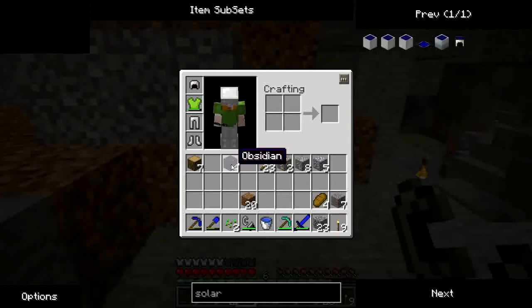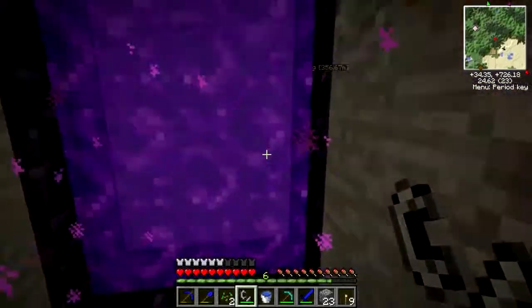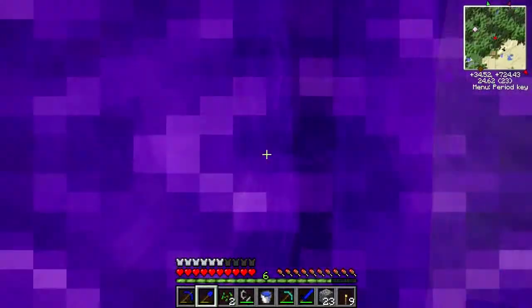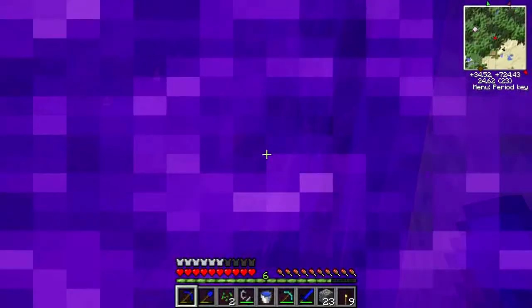It's called Equivalent Exchange. But first of all, we're going to have a look through this portal. The main difference in here is the ores. I'm going to show you what you can look for.